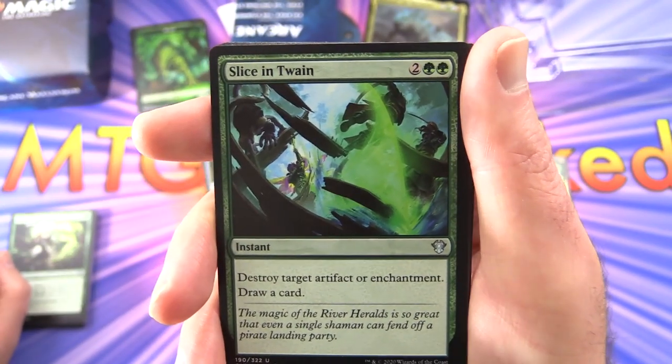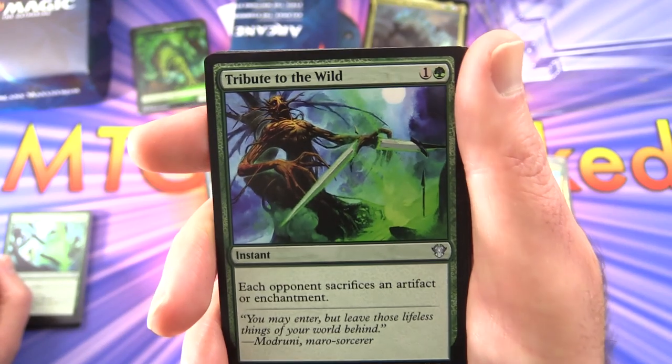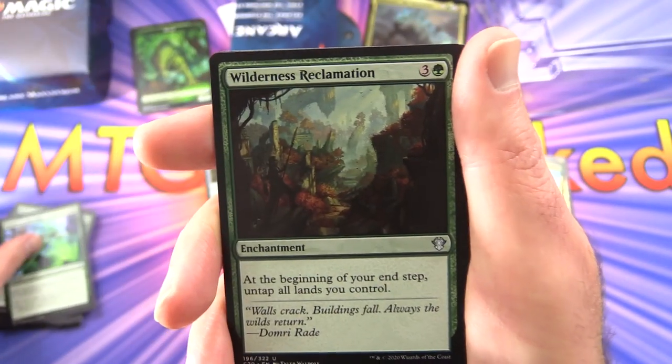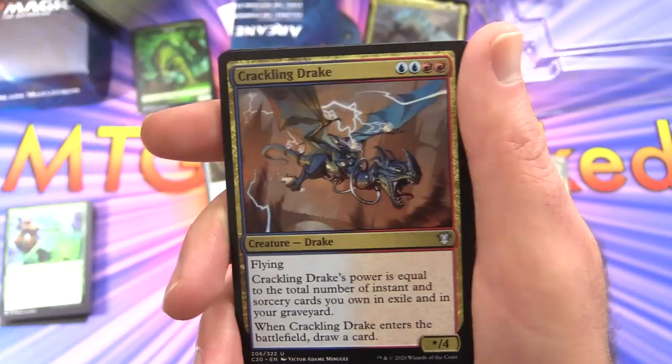Slice in Twain — instant for four; destroy target artifact or enchantment, draw a card. Tribute to the Wild — instant for two; each opponent sacrifices an artifact or enchantment. Wilderness Reclamation — good enchantment for four; at the beginning of your end step, untap all lands you control.